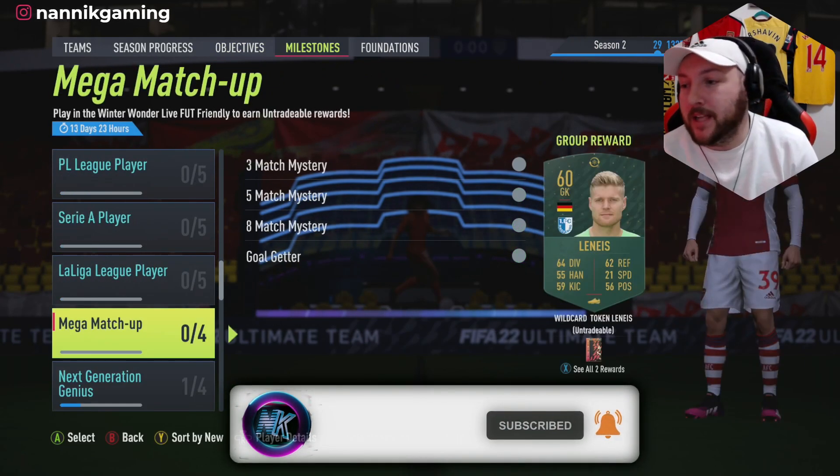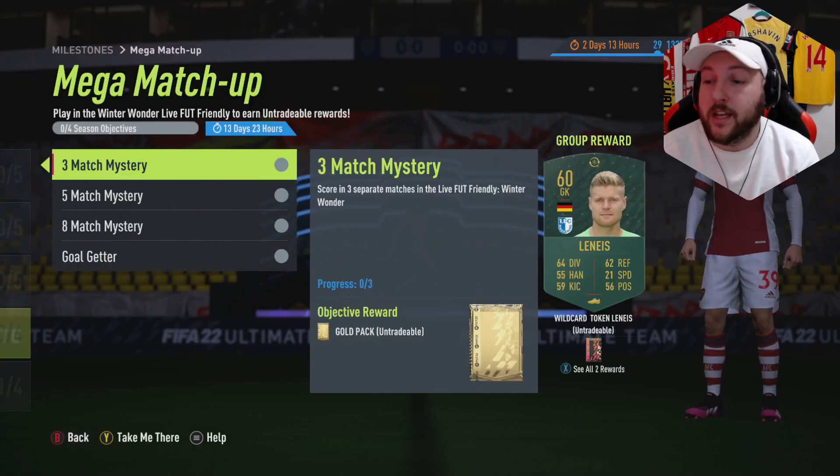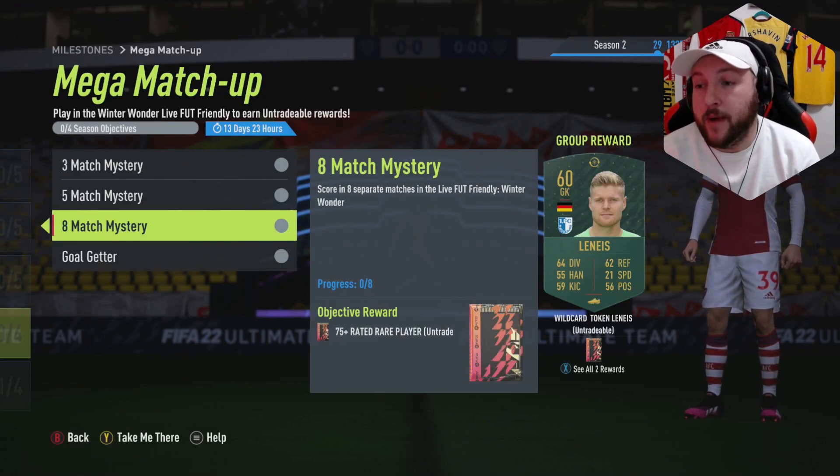It will be under Mega Matchups. You get yourself one token, a Mega Pack which has probably got a rating on it, and you get one Gold Pack, a 75 Plus Pack, another 75 Plus Pack, and a Gold Pack.